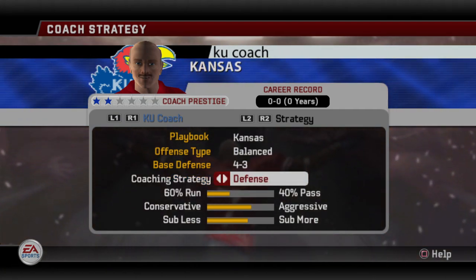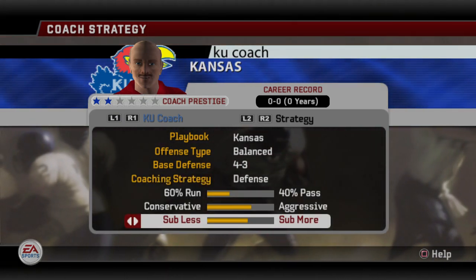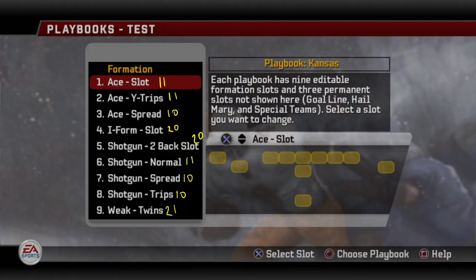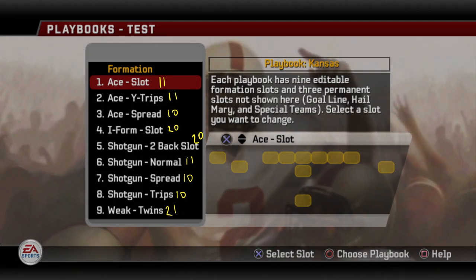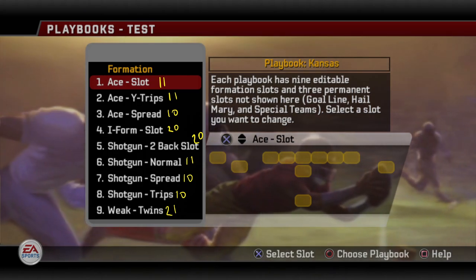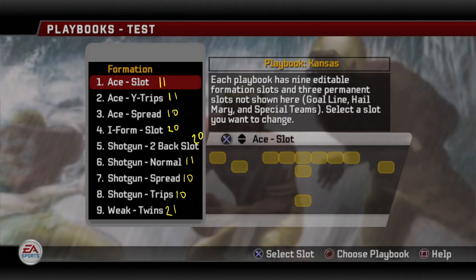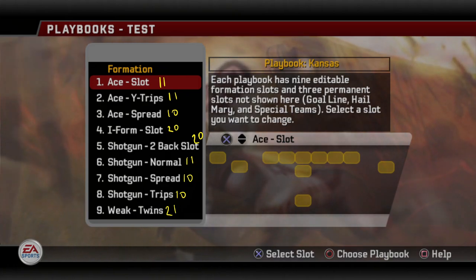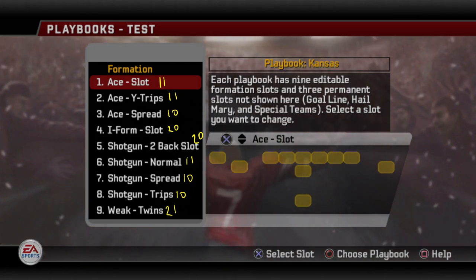Here we have the Kansas playbook. I always suggest if you're going to run your own team, you create your own playbook, but this is great for scouting purposes. Looking at their default playbook, we just saw they run a balanced offense. I'm seeing pretty much a little bit of everything across the board — three 11-personnel sets, a couple 20s, three and 10 personnels. I'm seeing a lot of three and four wide stuff with a couple fullback-oriented formations thrown in there.